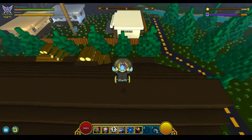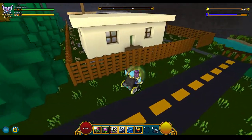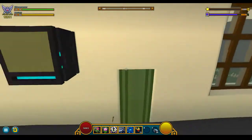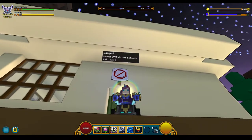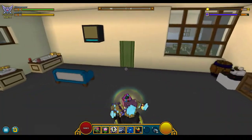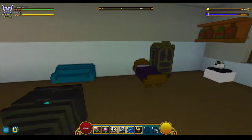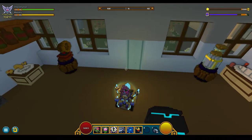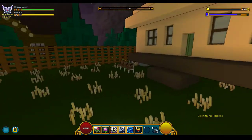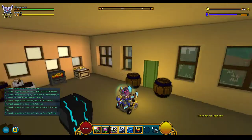Over here you have Fat Trout Trailer Park in the back. Here is Carl's sort of office slash trailer — you have the sign that says 'do not ever disturb before 9am ever.' Simple little trailer. Here you have Theresa Banks' old trailer that she lived in. And here's just another trailer that's in Fat Trout Trailer Park.